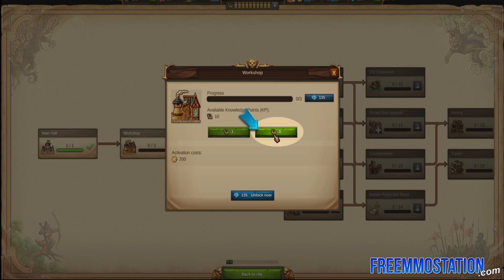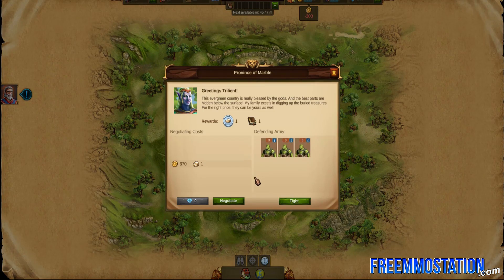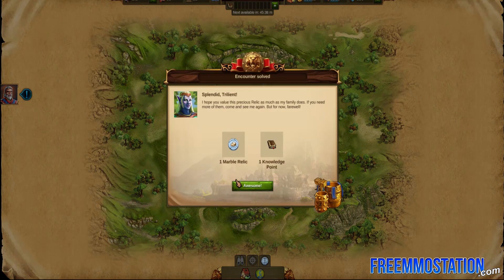And by negotiate, I mean you can either bribe whoever you've encountered with some gold, or try to take it by force. I wouldn't recommend taking anything by force if you haven't upgraded to the technology required to build an army, as that probably wouldn't go over very well.